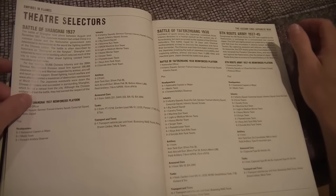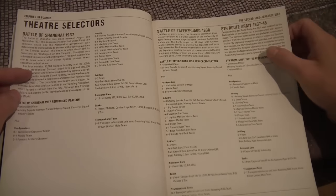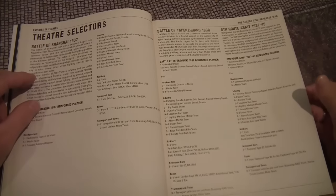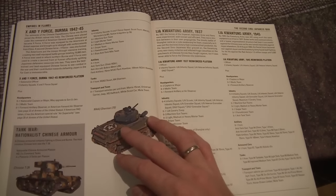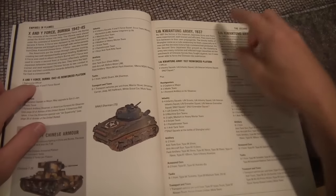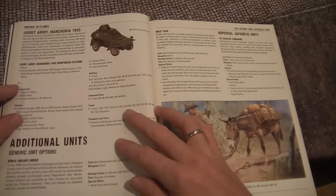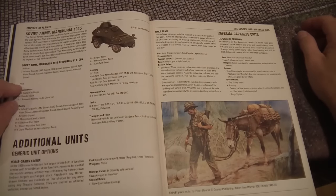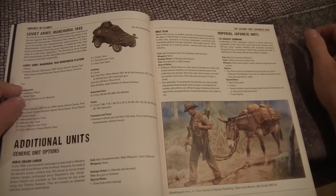You actually get seven theatre selectors for playing games in China: the Battle of Shanghai, the Battle of Tai Er Chuang 1938, the Eight Route Army going from '37 to '45 — so very cool to have the option of playing very early war and late war — the X and Y Force in Burma (two Chinese units commanded by the United States fighting against Japanese), the Imperial Japanese Kwantung Army in 1937 and 1945, and the Soviet army fighting in Manchuria in 1945. Later in the book we also get the Chinese army list, which is quite extensive.